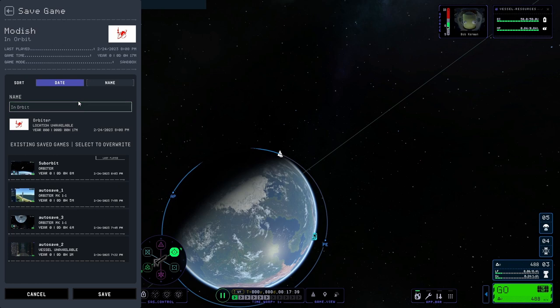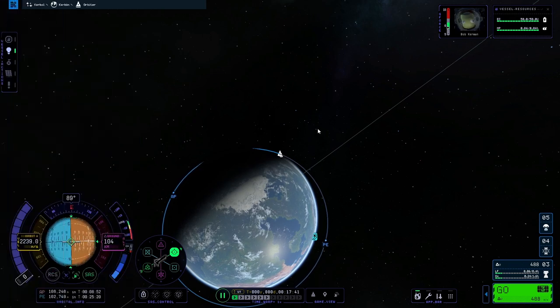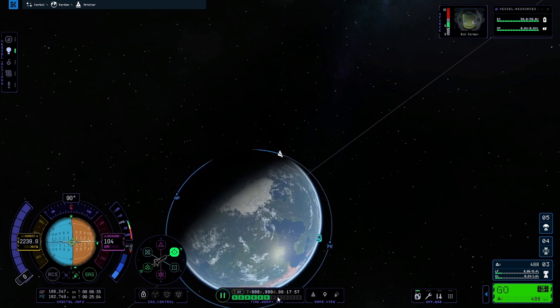This is a great time to step back and congratulate yourself — you've just shattered one of the biggest barriers in Kerbal Space Program: getting to orbit. Well done, good job. You can stay in orbit as long as you want. The only thing left now is to get your Kerbal back to Kerbin safe and sound.